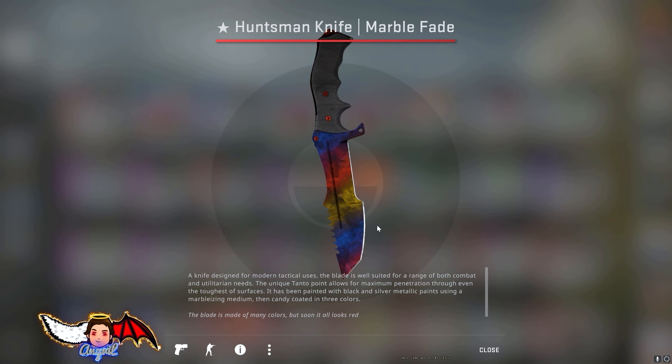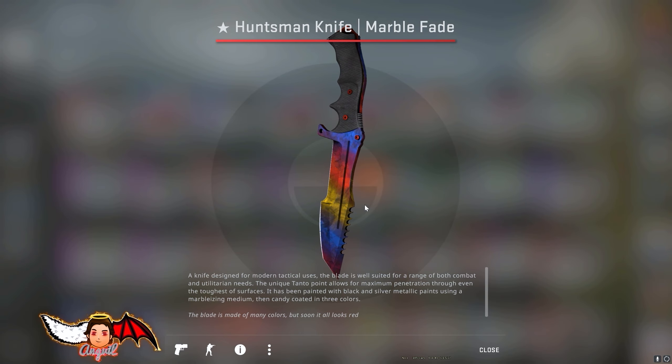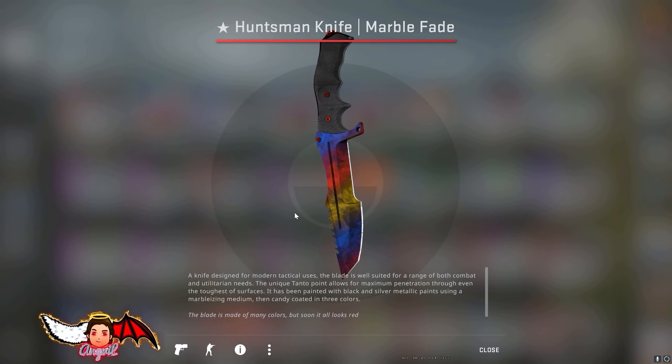Okay boys, we made it to 3.5k subs and this beautiful Huntsman Knife Marble Fade is the giveaway for 5k subs. Link as always is down in the description. It's a Gleam giveaway as always and remember, once you complete all the steps, don't forget the daily challenge because that's the thing that will bring you the most points. Good luck everybody and let's hit 5k subs as fast as we can.